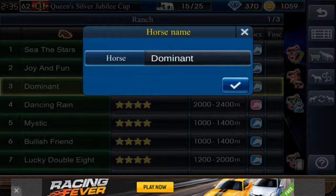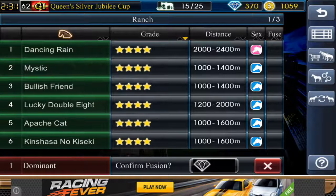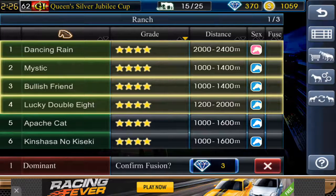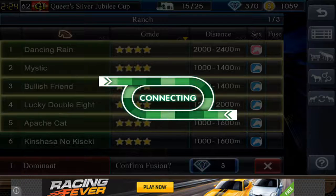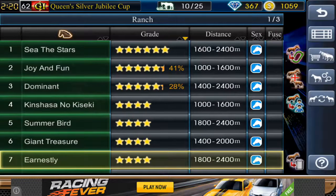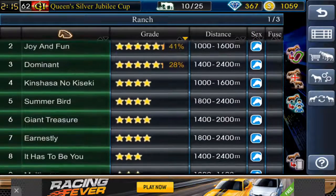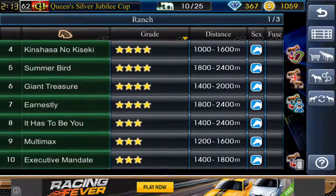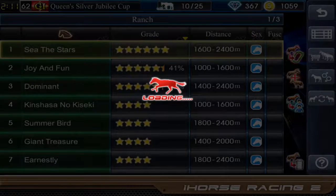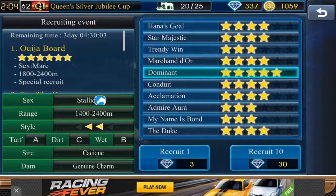Next fuse — the next one is Dominance. There we go, onto the next. This is just 28%. I don't think you can fuse a six-star — no, you cannot fuse six-stars unfortunately. Let's go pack another one and hopefully we can get another six-star horse.